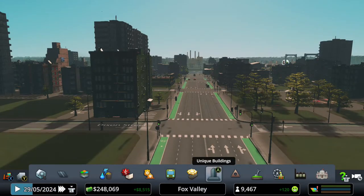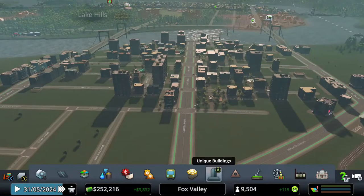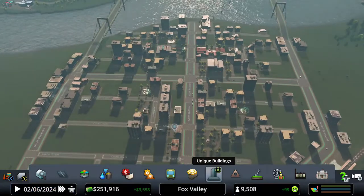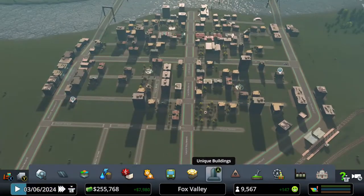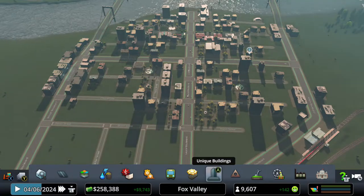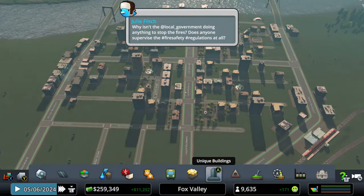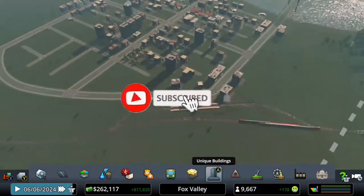Welcome back to another episode of Cities: Skylines — I'm Sports Monkey, welcome back to Fox Valley. We did some expansion and added the city center in our last episode. This is the basic road layout before everything fills in. I did add some high density commercial, high density residential, parks, education, and this is the Sunset Harbor DLC with Park Life DLC parks added as well.